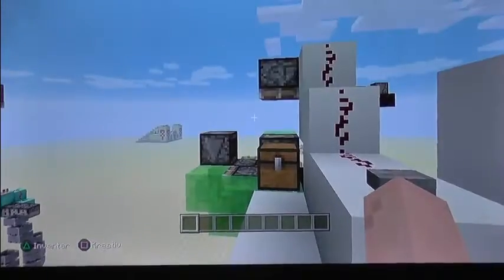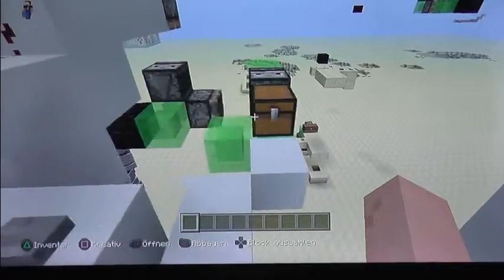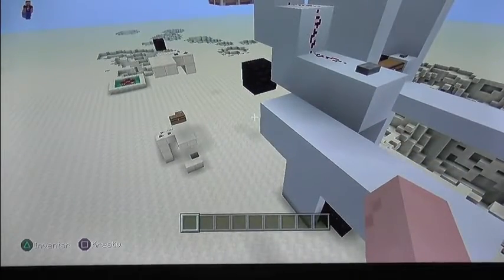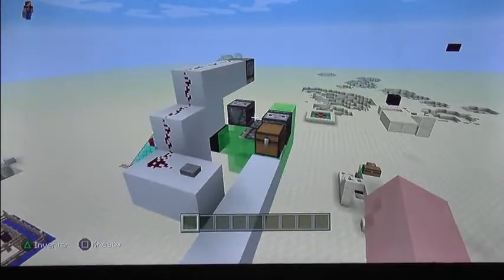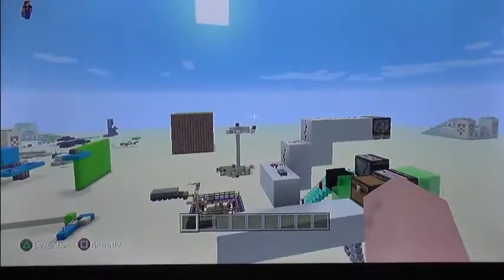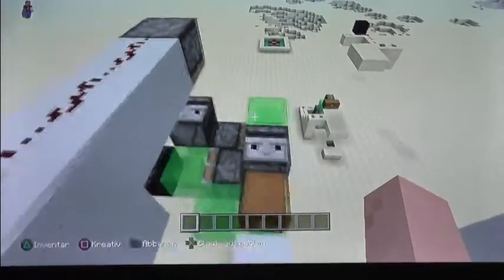Here we have an example of how you could transport chests and stuff — just update that observer. I made the piston but not a sticky one. It's just taking this chest to this side and that side. The good thing is you don't need rails or much iron. It's cheap. You can move double chests and stuff, and you can make it an infinite way because it just keeps going — no powered rails or anything needed to keep it running.